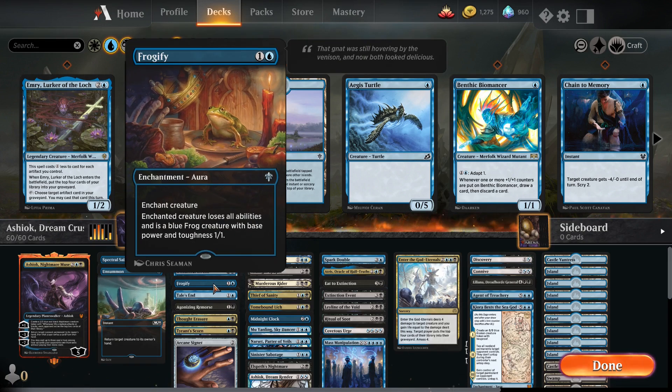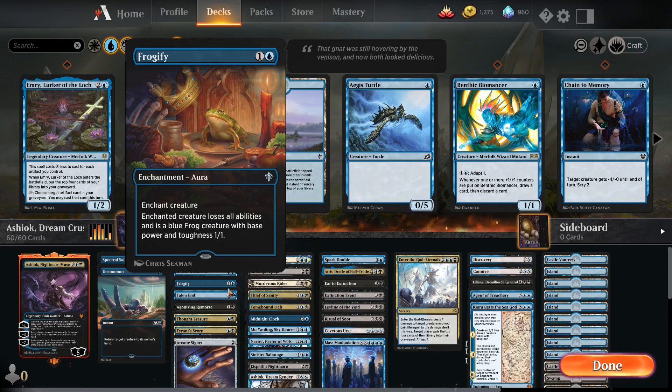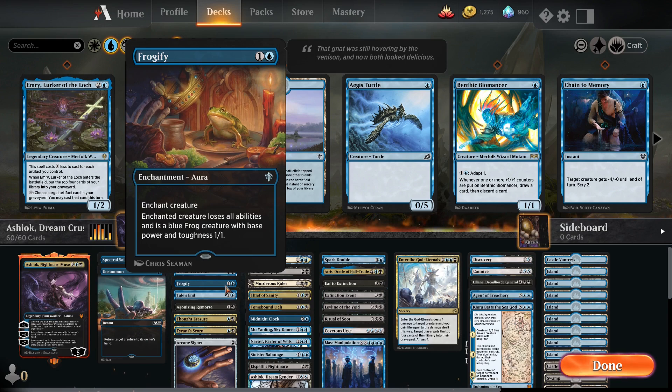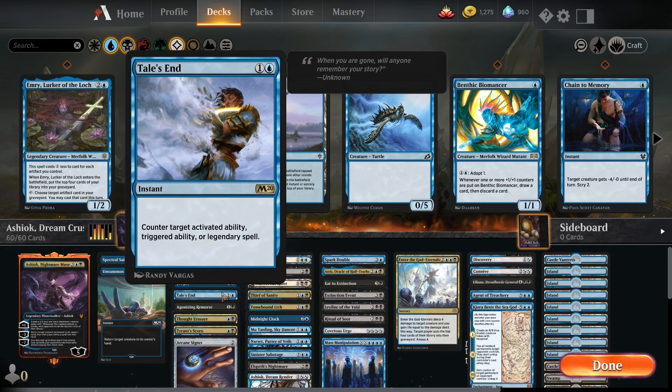Frogify for getting rid of a creature on the field — we're trying to disrupt our opponent's plays, just let them lose their stuff. Especially if their commander is a creature and they put it down and don't have any way to recover it. Tail's End is my absolute favourite counterspell to put in a blue deck, especially for Brawl or Friendly Brawl, because it counters an activated ability, a triggered ability, or a legendary spell. This means if you activate an ability, you can counter it — destroyed.